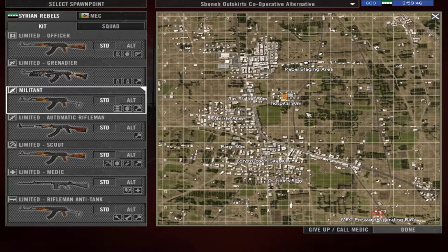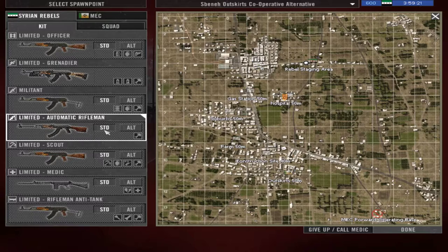Greetings and welcome back, ladies and gentlemen. James is here and we are continuing to test out how the infantry kits work. This round we will play with the Syrian rebels side and we will continue to look at the automatic rifleman. We have two options for our weapon, and just as usual, most of the factions have two different weapons suitable for use in the automatic rifleman kit.